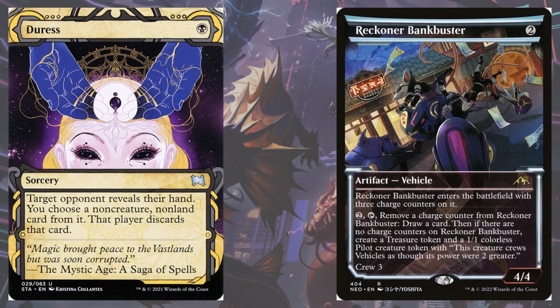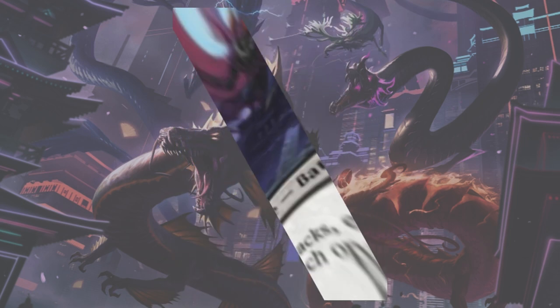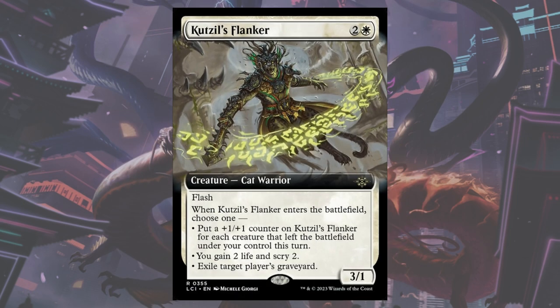Duress and Reckoner Bankbuster come in for longer games, like against Control. Akalzit's Deepest Betrayal is a hard-to-remove threat that can steal games when your opponent is using removal on your combo pieces instead. Kutzil's Flanker is mainly there to hate on opposing graveyards, but it does have three modes in case it can be used for some other purpose, such as a board wipe after losing a lot of tokens, and then it comes into play with a bunch of counters on it.